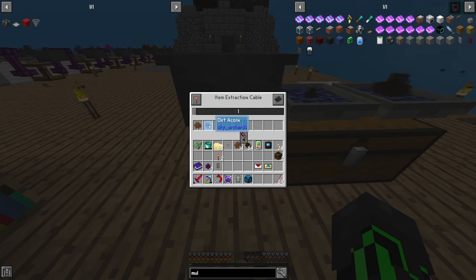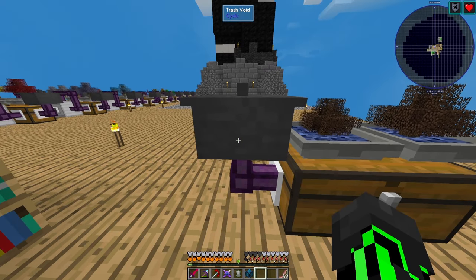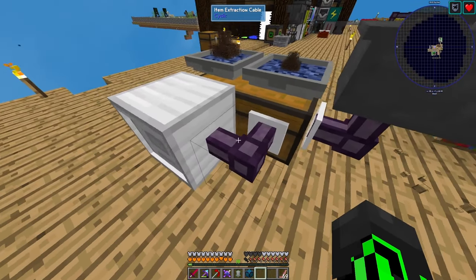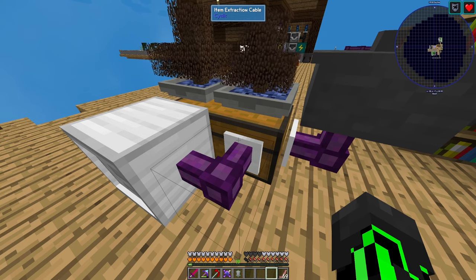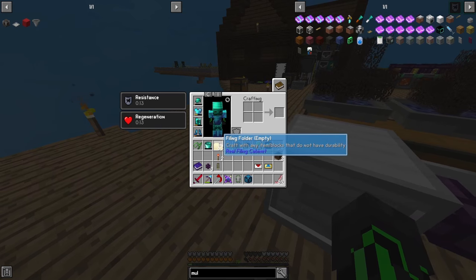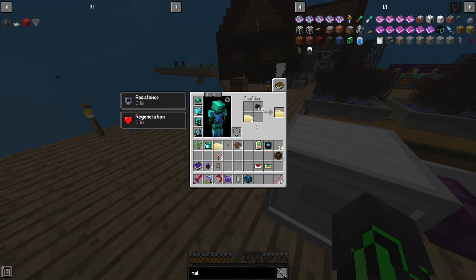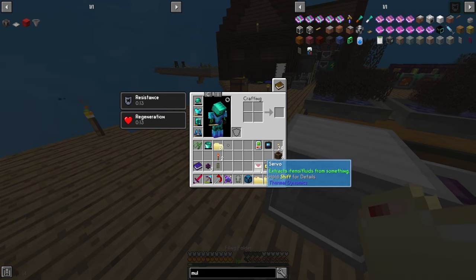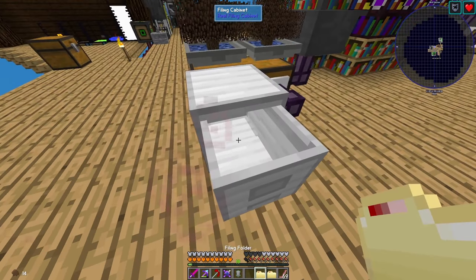Set that to ignored. So that means anything that's not the dirt or the resin will be put into the trash void and just deleted. Vice versa on the back extraction cable — it's the same items, but you're putting it on the allowed list. Make sure you bring your extraction rate up to 64 in each cable. If you're using the wooden crates this will just work right away, but if you're using a filing cabinet, you need filing folders as well. You just simply put that in your crafting recipe along with the acorns or the resin, and you have the filters.